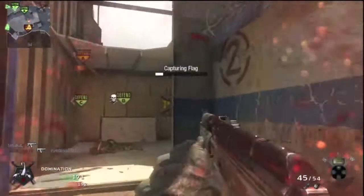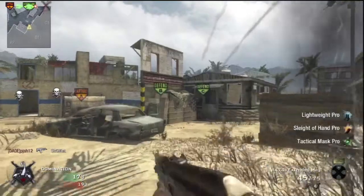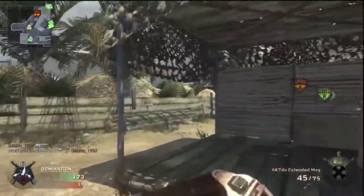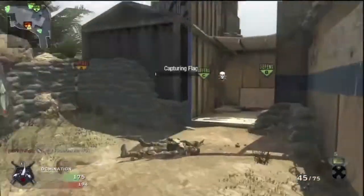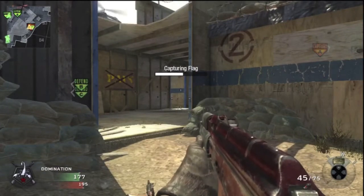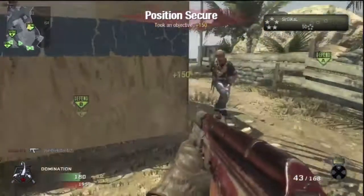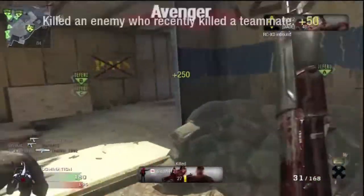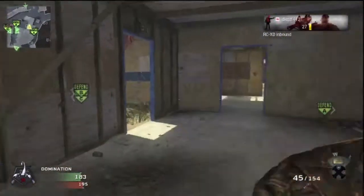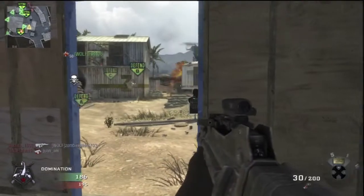I'm like, if y'all can hold down B and C, I'll take A. And I can't get it — something always keeps going wrong. Right now we've got B and C, a teammate comes over and we take A. So we've got the triple cap on now. It's an 18-point game, 195 to 180. I'm like, hold B and C — I'll hold A. I've got my favorite gun, the FAMAS, even got a little scope on it, and get nailed.